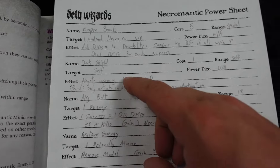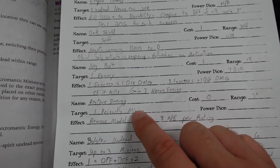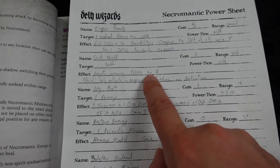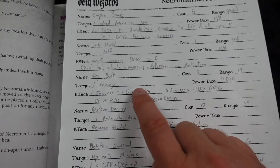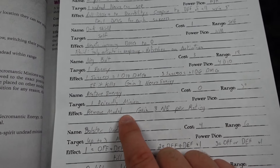You then get access to three universals: dark shield, negative bolt, and restore energy. Dark shield lets you negate some damage, and negative bolt is a ranged attack spell.